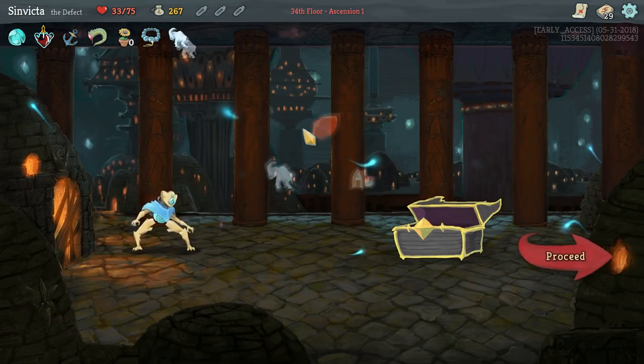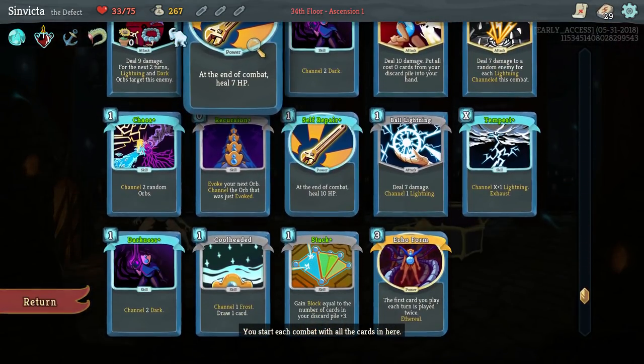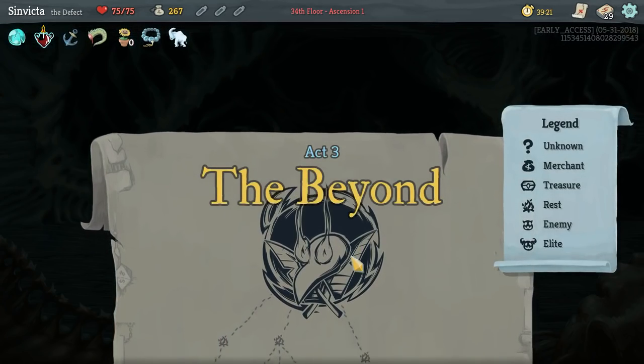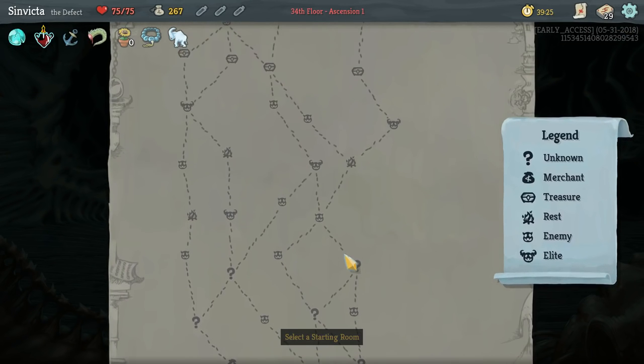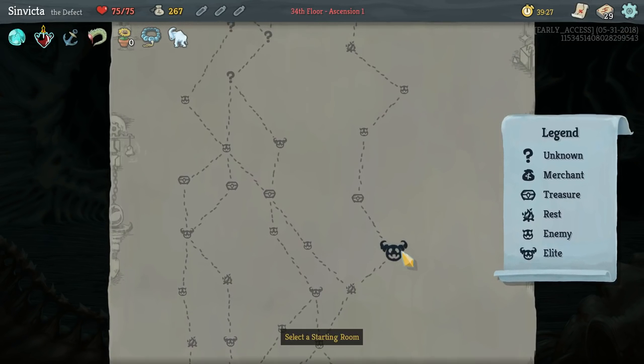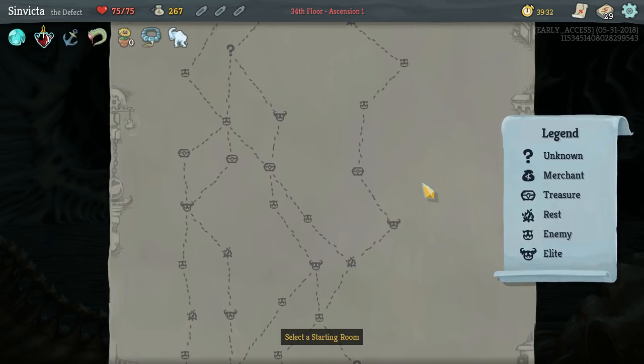Did they change Echo Form to be non-ethereal now? No, it's still ethereal. It's unfortunate. We are going up against the Awakened One, which directly counters any power-based decks like ours. But I guess we don't have to use the Self Repair because this is just the end of the run.